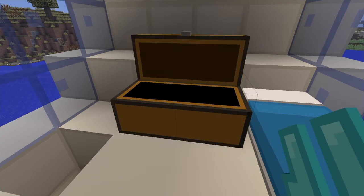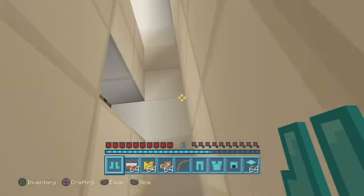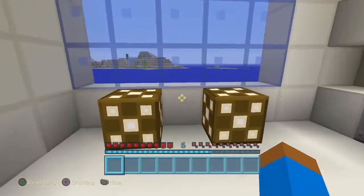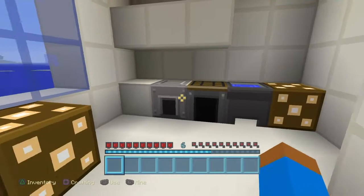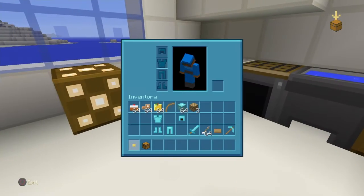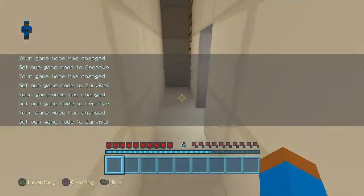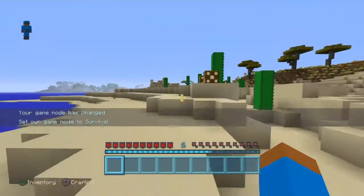Grab all of it. Now it's time to go down here. Put everything in my inventory and stuff. I think I should craft a chest just in case, so I can keep my food in there. Grab a chest. Now let's go to carport so I can go to Richland.